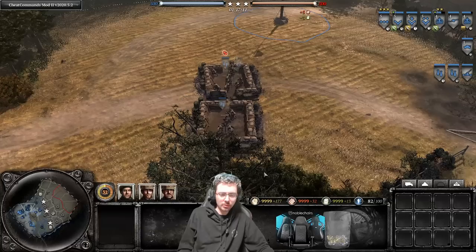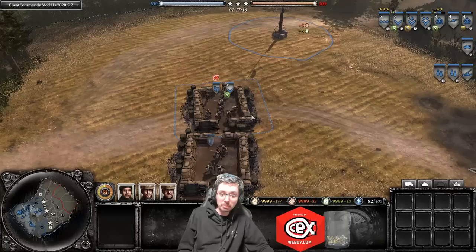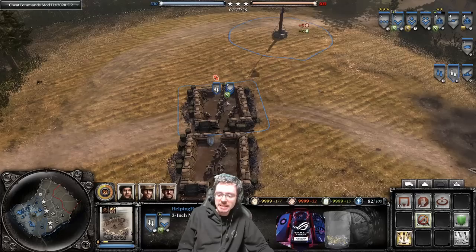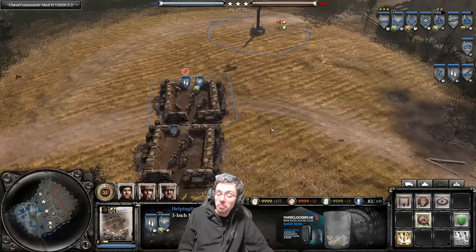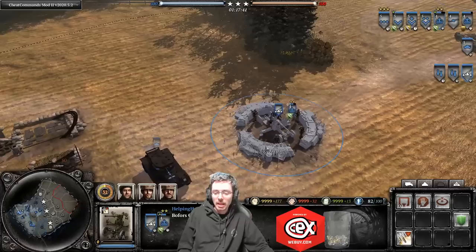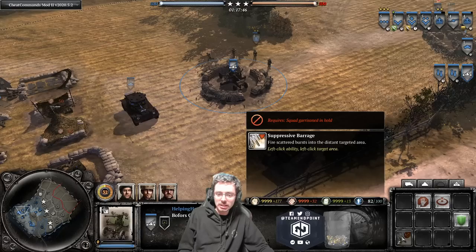One more thing about emplacements — you can actually put a squad inside them and they gain the benefit of cover. The description says garrisoning a mortar pit improves its firing rate, but testing showed it didn't have much of an impact, so it's probably not really worth doing. However in the heat of battle with no cover nearby, jumping inside a mortar pit could be a good idea. The Bofors actually gains an ability when you put a squad into it — the suppressive barrage requires a squad garrisoned to activate.